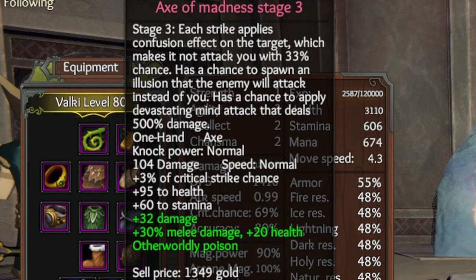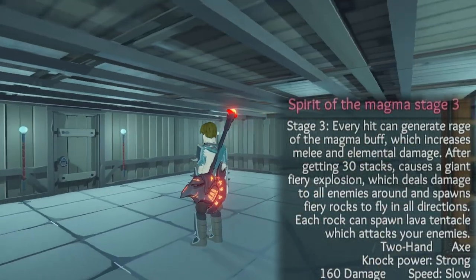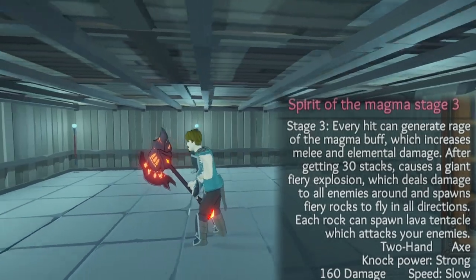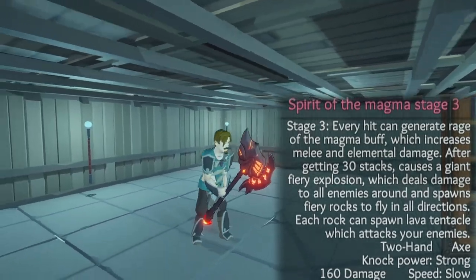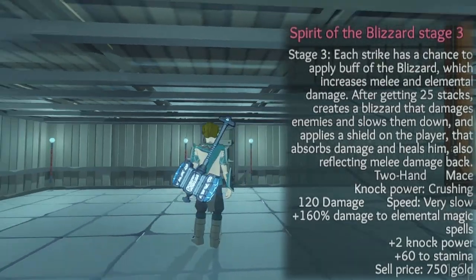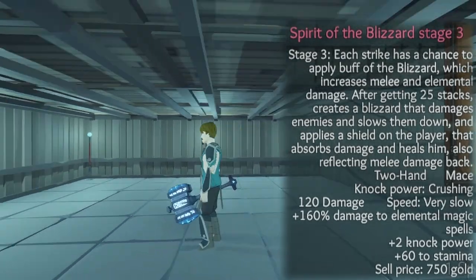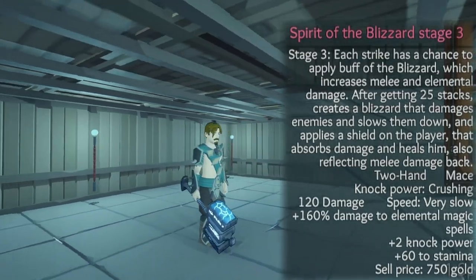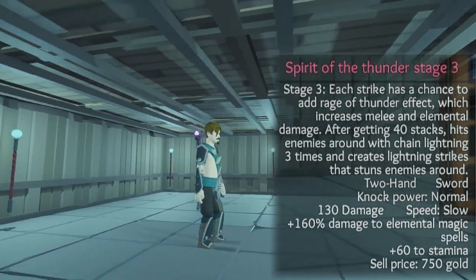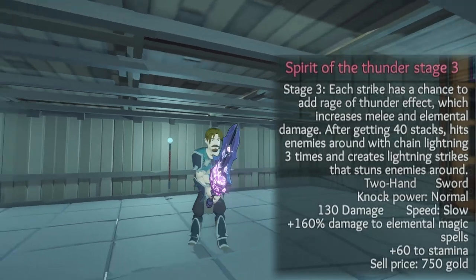Here are all the stage 3 evolutions. Spirit of the Magma: every hit can generate the rage of the Magma buff which increases melee and elemental damage; after 30 stacks causes a giant fiery explosion and spawns fiery rocks in all directions, each of which can spawn lava tentacles. Spirit of the Blizzard: each strike has a chance to apply the blizzard buff; after 25 stacks creates a blizzard that damages and slows enemies and applies a shield that absorbs damage, heals the player, and reflects melee damage. Spirit of the Thunder: each strike has a chance to add the rage of thunder effect; after 40 stacks hits enemies with chain lightning three times and creates lightning strikes that stun enemies around you.